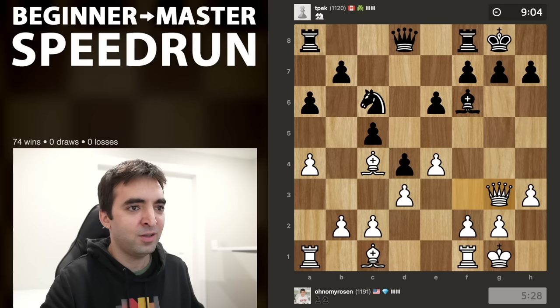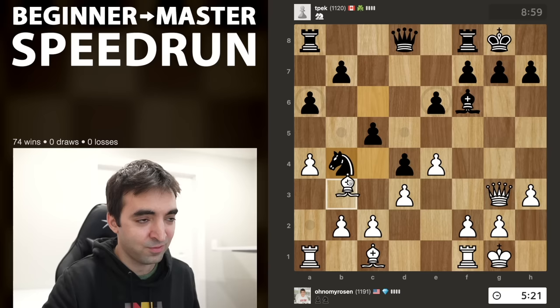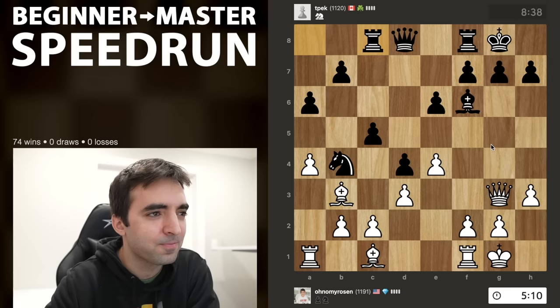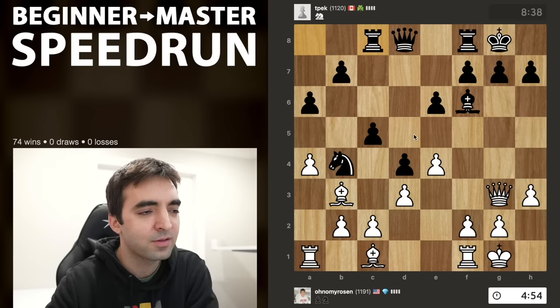So far this is a very solid game for both sides. Black has done nothing wrong and is exerting pressure on the queenside. Now I should probably just retreat — there's really no other way to defend the pawn other than Bb3. This move might allow black to play b5, which will lead to some trades with pawns and rooks. I'm still looking at ideas like e5, f4, and also Bh6 in the near future. We see Rc8 — it looks like black is preparing b5 and wants to get in a quick c4.